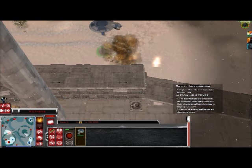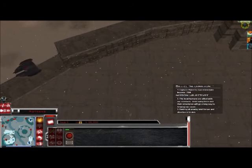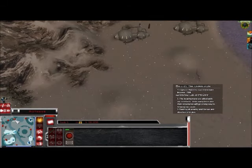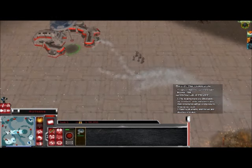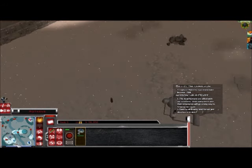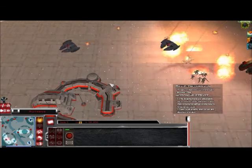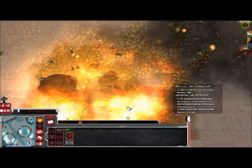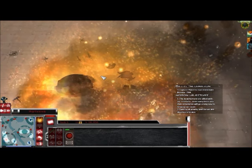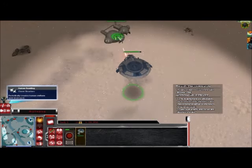Now here we have a bombing run, and you get to see how well they've improved it. I've set it to destroy the barracks, and the explosions from the bombing run are just spectacular. There are guys flying out of the barracks as well — I've never noticed that before. Destroy a barracks and units just fly out of it, which is actually quite funny.